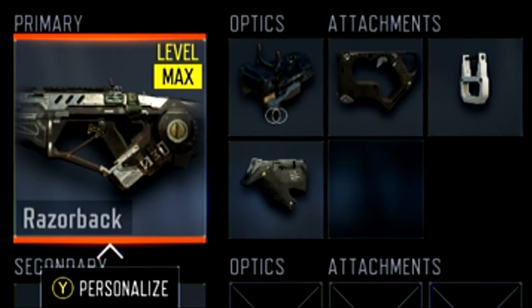Here's the best class setup that I have for you. As you can see, I'm using the ELO sight. The ELO sight is really important because the iron sights on this gun are just awful — they're just terrible, you cannot use them. So that's why I suggest the ELO sight or the red dot sight.